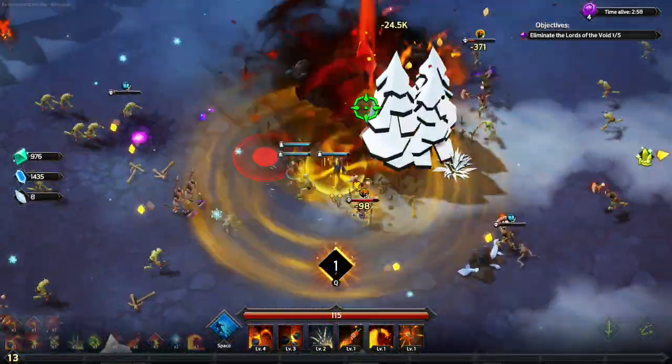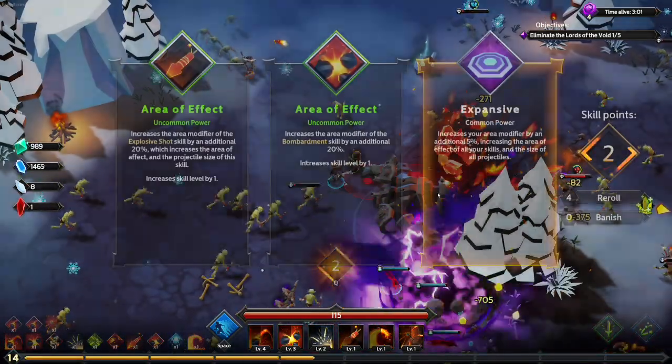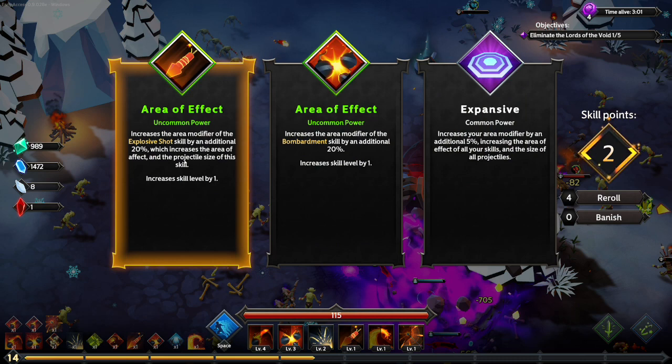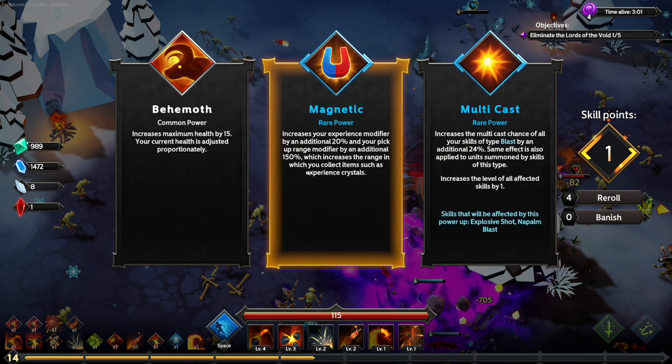Nimbly dodging his wall-hack beam ability. Let's see what we got here — we are going to take additional AoE on Explosive Shot.